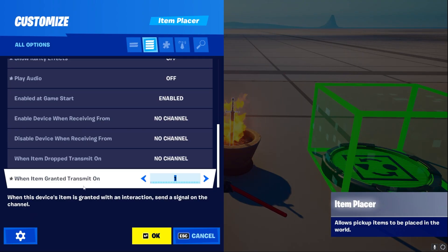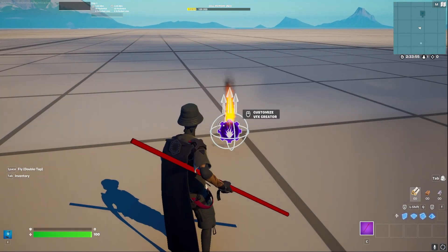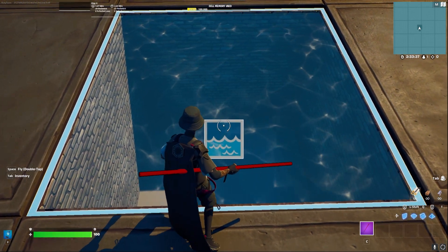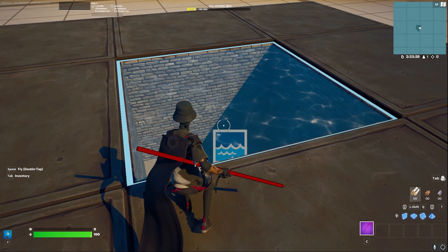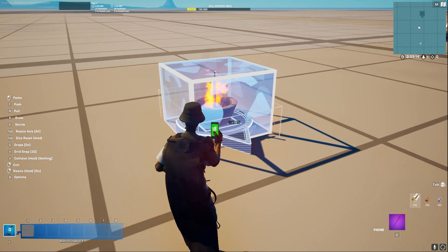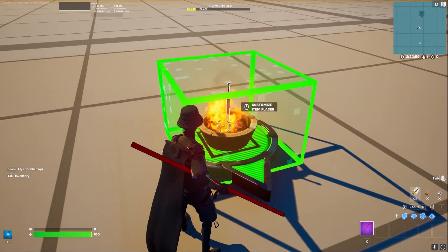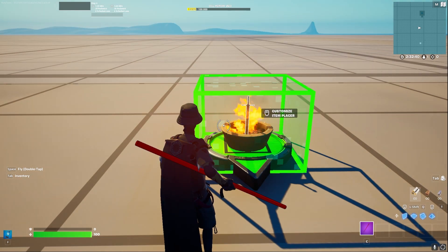The item placer also has an 'item granted transmit on channel' option. So we can very simply make a fire VFX and add it to our sword as soon as we pick it up by using the channel 'spawn at player when receiving from.' We can also remove it on a different channel if we jump into water — using the water device. When a player enters, put the same channel in the water device and the fire effect gets removed. To relight the fire, put a mutator zone over the fire, so when the player steps near the fire with the sword, it gets reactivated — 'when player enters transmit on' — and we have the fire effect again.